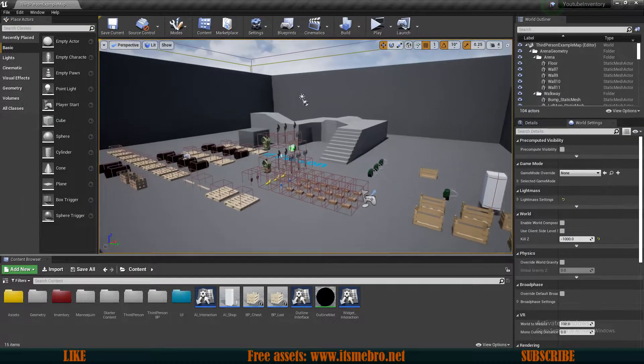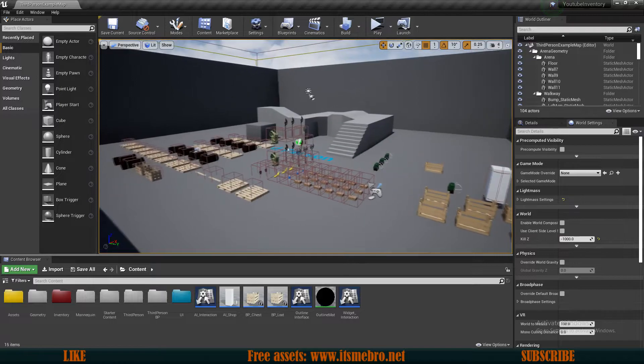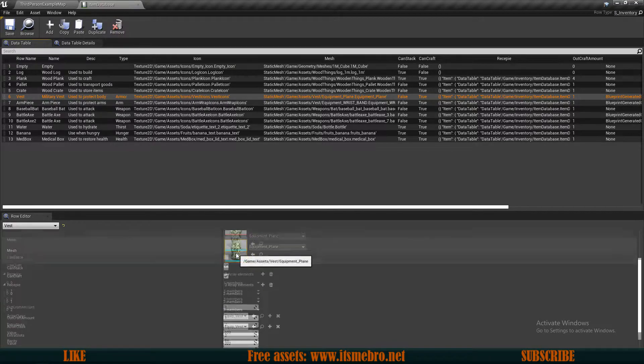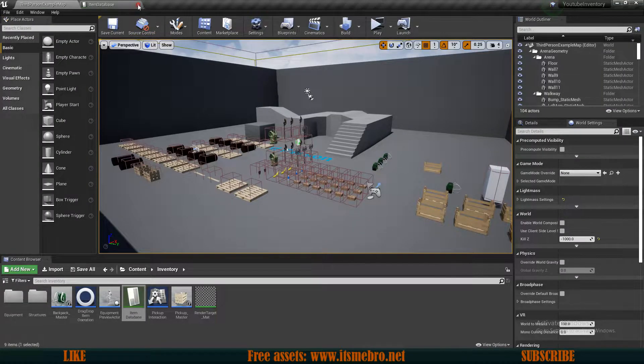Welcome back everyone to another Unreal Engine 4 tutorial. In today's video we'll try to optimize and change up our crafting function, because we now have slot limits and if we go above that in our recipe we won't be able to consume those items. Also, if items are not stackable there's no way they can share a slot, but if we change some things up everything is going to be possible.